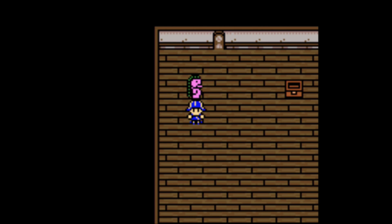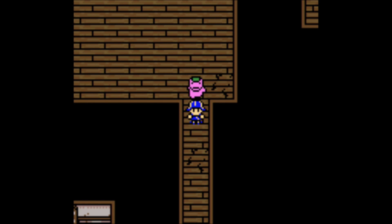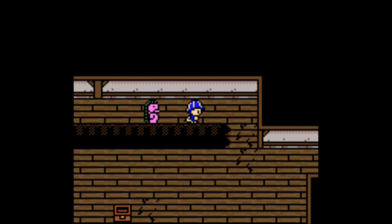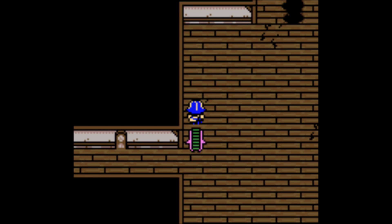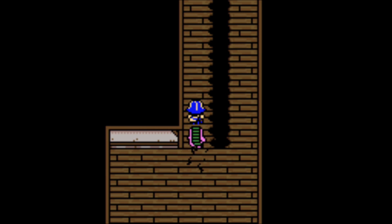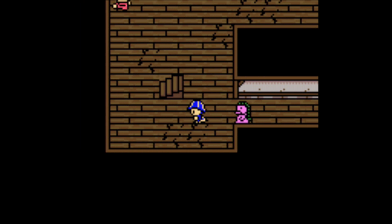Hey guys, what's up, welcome back to Monster Rancher Battle Card. So last episode we had to go find this stupid bomb, and now we got to get him out of here slowly. The thing is, I've got these skates that make me move really fast, but he will not follow very fast. Hopefully we can get out of here without drawing the attention of too many other people.